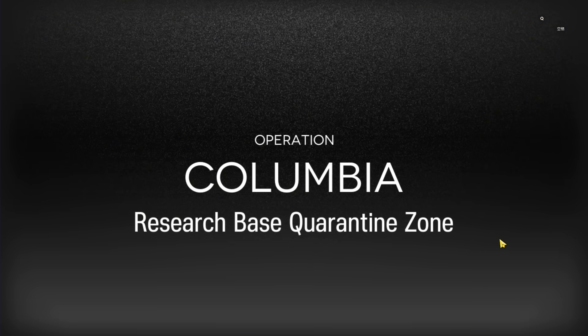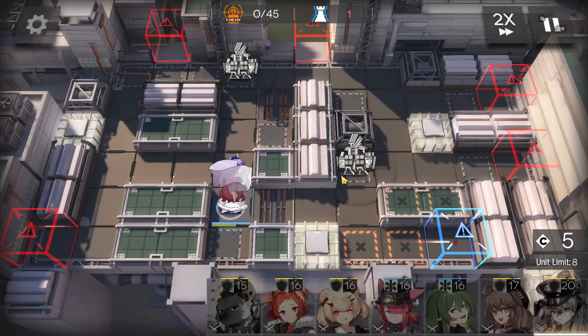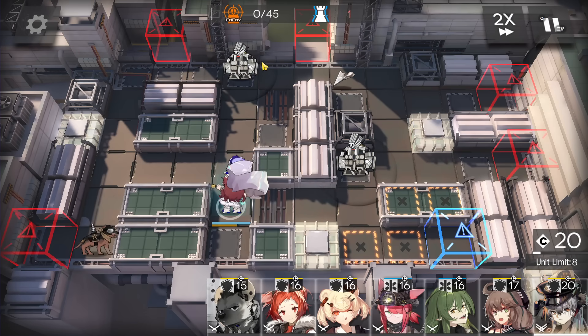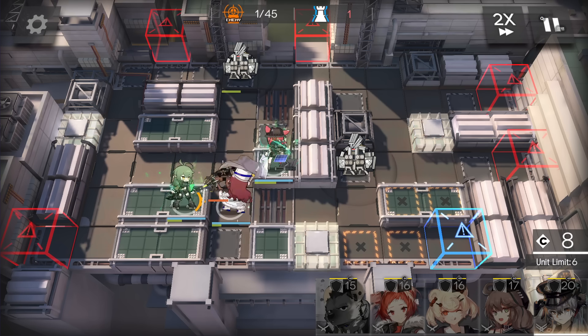First of all, deploy Myrtle here to gain DP. The first enemy you can just let it be eaten by the gun damma. Now deploy one medic here on the outside and one medic on the right side. Remember: medic first, so that your ranged units will target the ground units later.